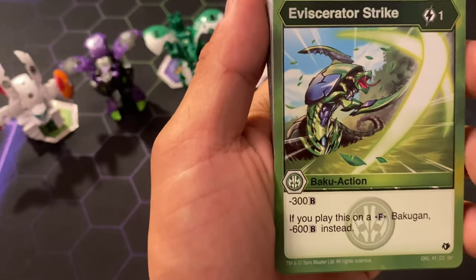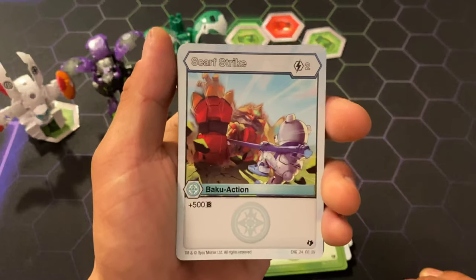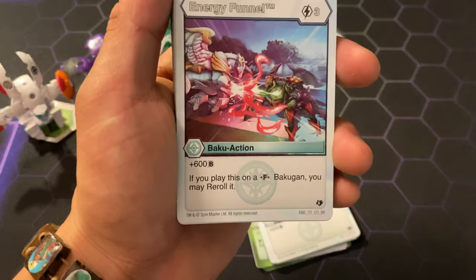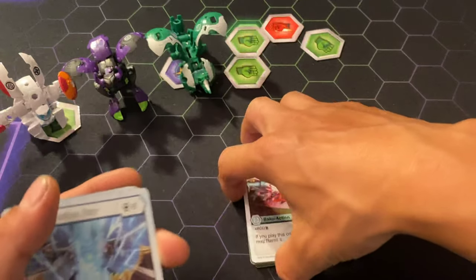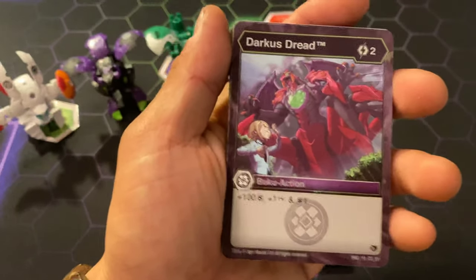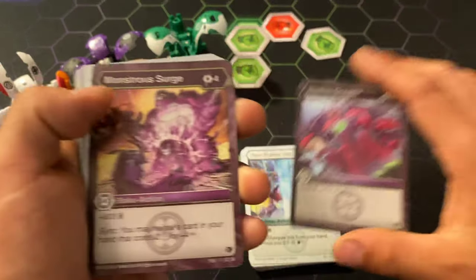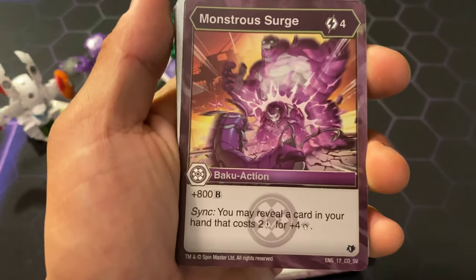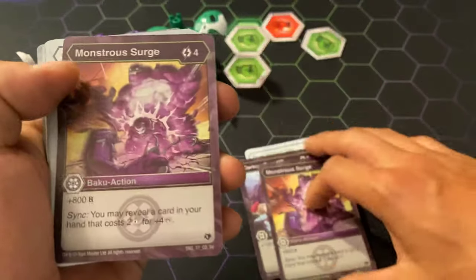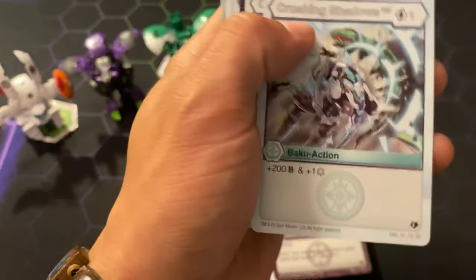Sector Strike — negative 300B; if you play this card on a Fusion Bakugan, negative 600 instead. You get 2 of those. Scarf Strike, 2 cost for 500B — you get 2 of those. Energy Funnel, 3 cost 600B — if you play this card on a Fusion Bakugan, you may reroll it. Darkest Dread, 2 cost for 100B, 1 damage and 1 draw. Monster Strike, 4 cost for 800B — if you may reveal a card in your hand that costs 2 energy for extra damage. You get 2 of those. Crushing Shadows, 1 cost for 200B and 1 Shadow Strike — you get 2 of those.